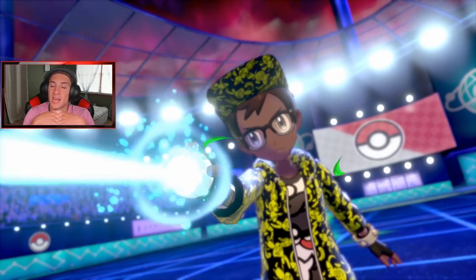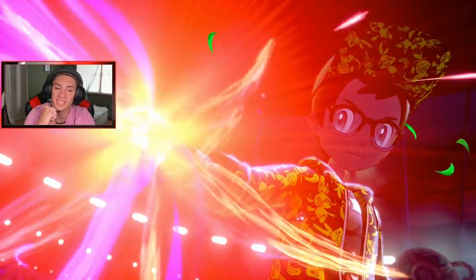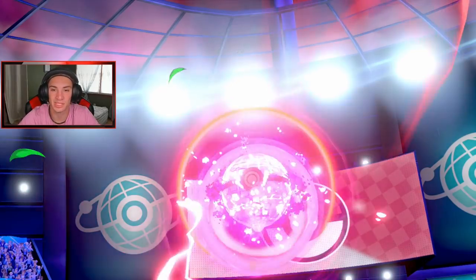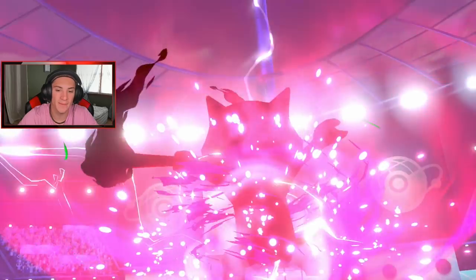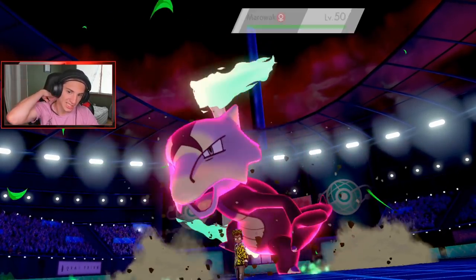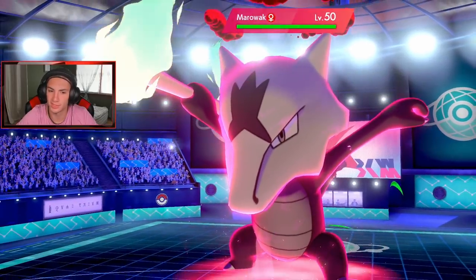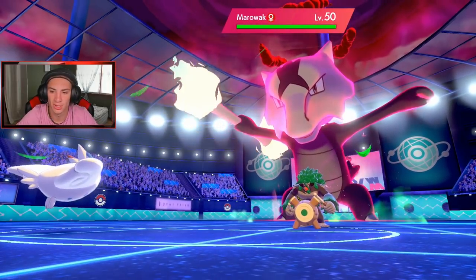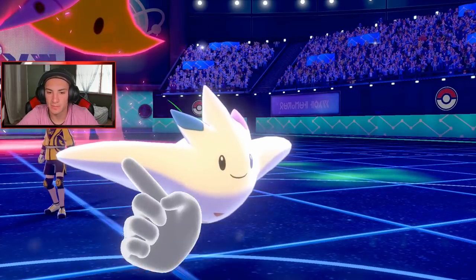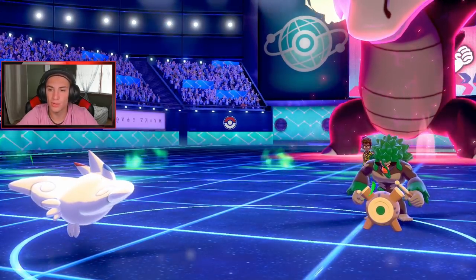He's gonna Dynamax that Malamar — I know that thing's slow. I do not want to set Heat because I have Aqua Jet on my Azumarill and I want that to do as much damage as possible. He's going to bring in big old Malamar and the Follow Me is going to come out. I'm hoping the Grassy Glide does not take out my Togekiss — it's not very effective but Grassy Surge might boost it.